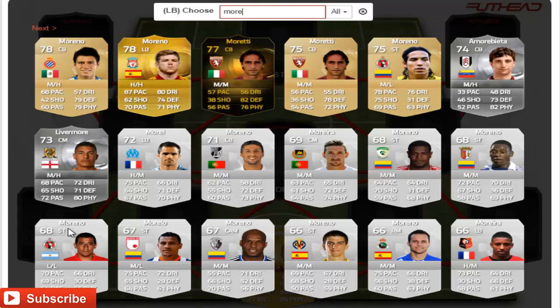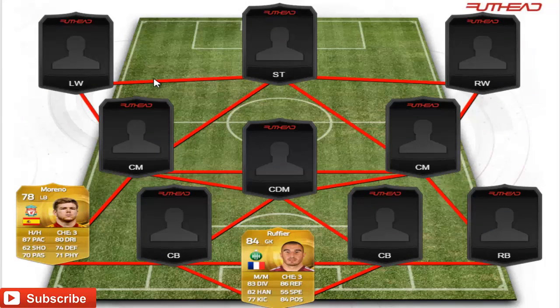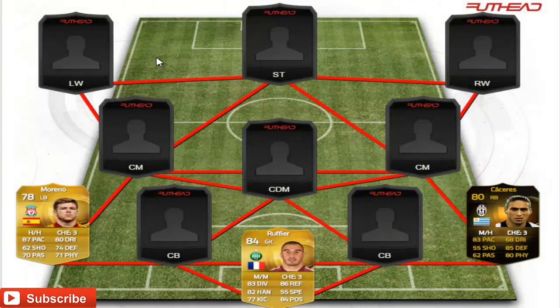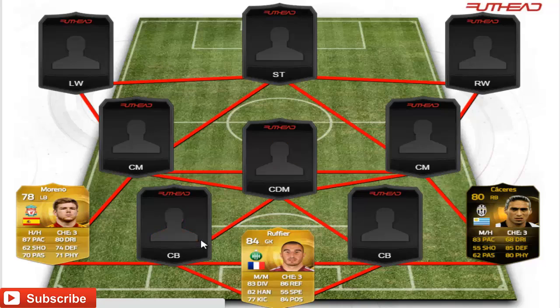Moreno is 78 rated with high-high work rates, 87 pace, 62 shooting, 70 passing, 80 dribbling, and 70 defending, which is very nice for a left back that's only 78 rated. In the right back position we have gone for Casapras inform from Juventus — medium-high work rates, which are very nice, 83 pace, 86 defending, 85 defending, 80 physical. With medium-high work rates, you can't go wrong.